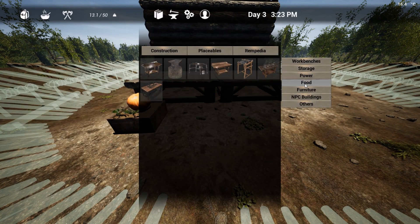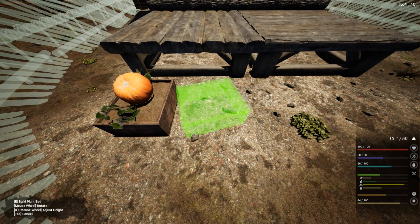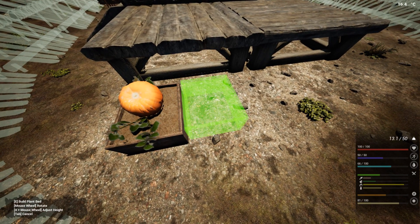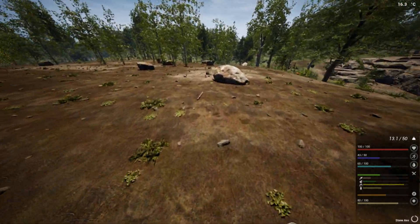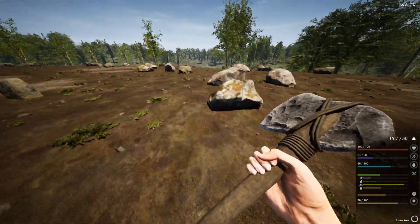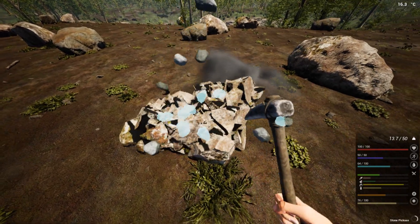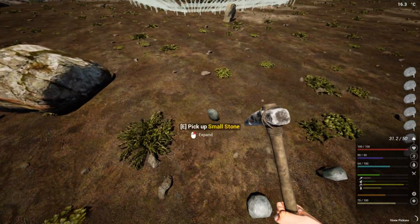I can probably make another planting box over here because we do have one more seed I just found earlier — another pumpkin. Let's try to rotate it in — yeah, I think it's okay. Let's grab some more sticks, and I'll also need more rocks.